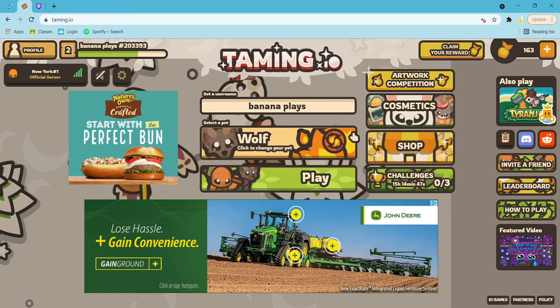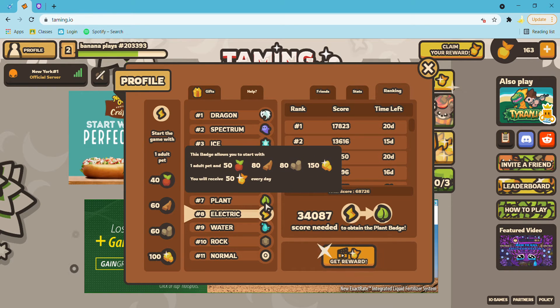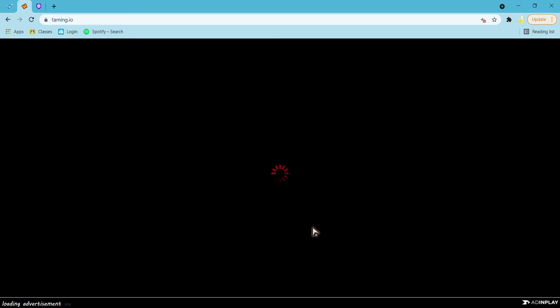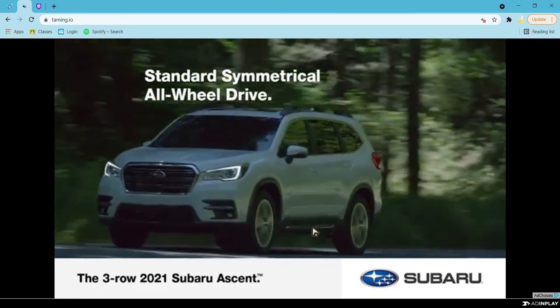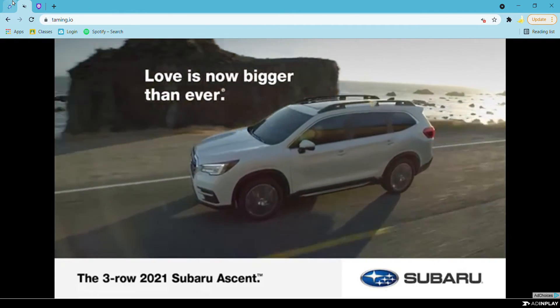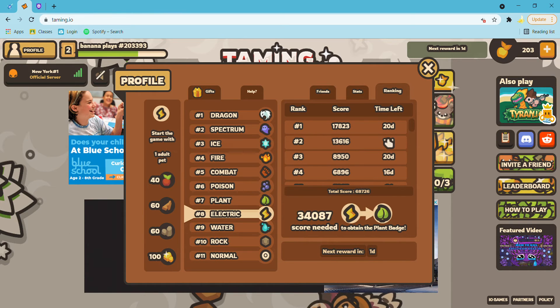I can actually show you more. Oh, I can claim my reward. I'm gonna do editing and cut out this ad. The plant badge - one adult pet. I'm gonna cut out this ad from the video. While this ad is playing I'll just skip to the part, because I don't want ads in the video - especially one that I'm choosing. We received 40 golden apple gifts.